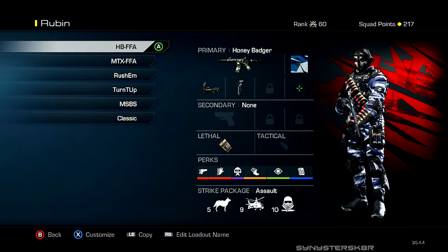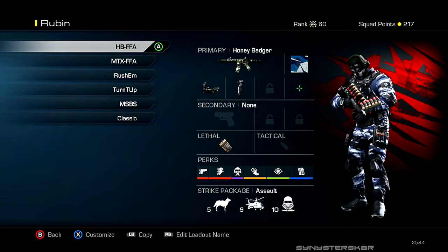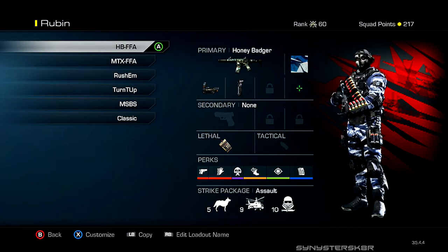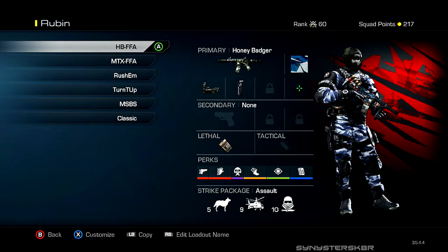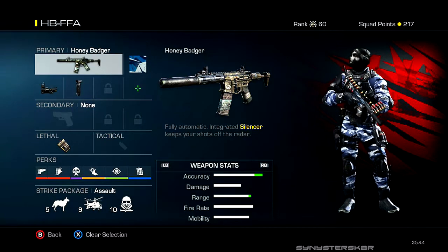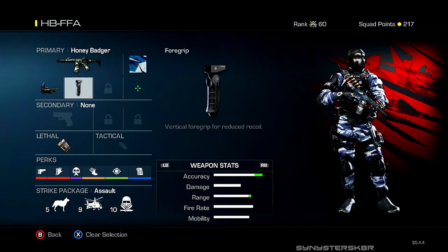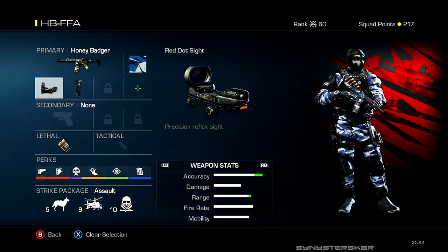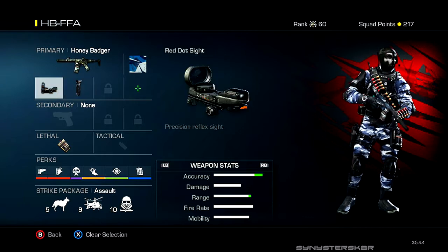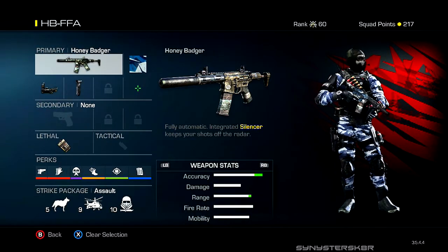The first one is my Honey Badger class, which I love to use — it's one of my go-to classes. If you don't have a Honey Badger class, I don't know what you're doing, because this is probably one of if not the best guns in the game. For attachments, I like to use the red dot and the foregrip. The foregrip in this game does a lot — it's clearly visible how much it reduces recoil — and you already have the silencer built into the gun, so you're basically getting three attachments.